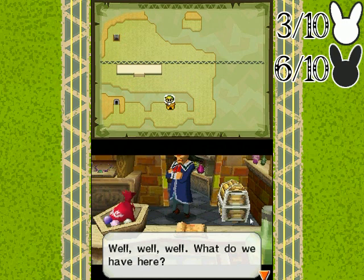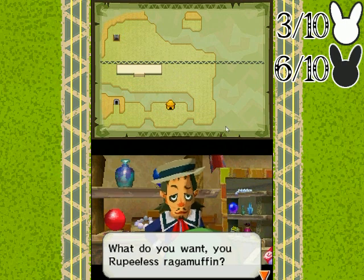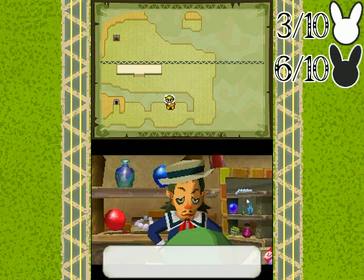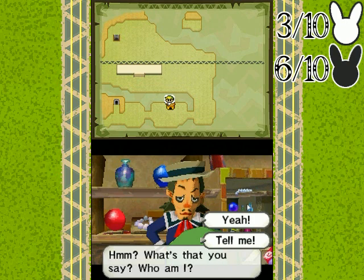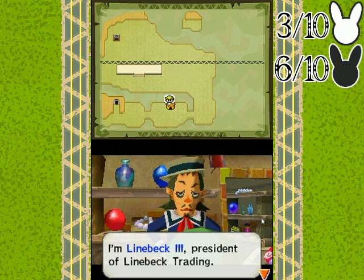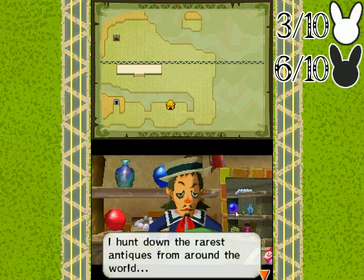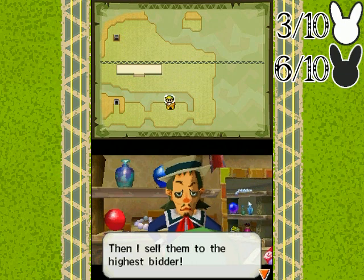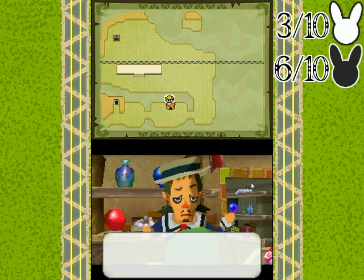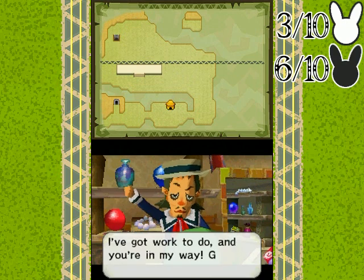Huh — uh-oh. Well, well, well — what do we have here? "I — what do you want, you rupee-less ragamuffin? This is no place for the likes of you, shoo! Get out of here. What's that you say? Who am I? Listen well — I remember the name, squirts. It's Linebeck the Third, president of Linebeck Trading." So it's not the Linebeck you might have been thinking of. "I hunt down the rarest antiques from around the world and I sell them to the highest bidder. Urchins like you prove that the youth of today are just clueless — I've got work to do and you're in my way."